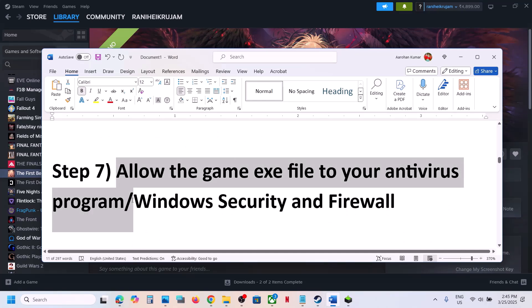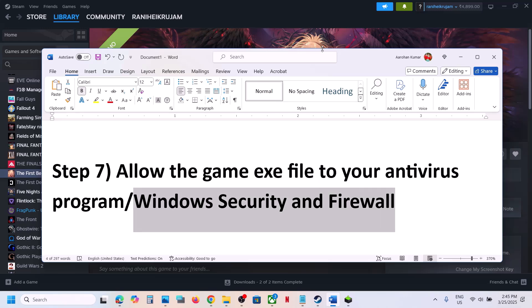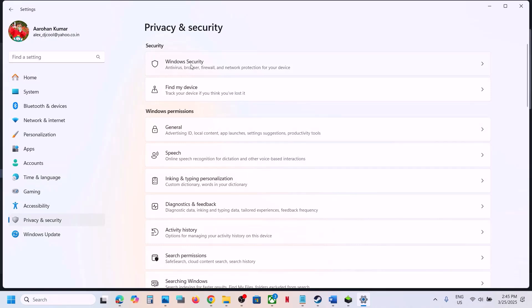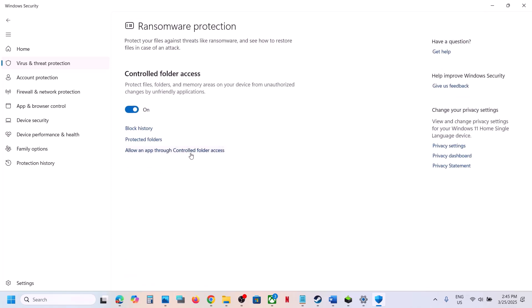The next step is to allow the game exe file through your antivirus program. If you have a third-party antivirus like Avast, Norton, Bitdefender, or McAfee, allow the game exe file through it. If you are using Windows Security, open Windows Settings, go to Privacy and Security, click Windows Security, then Virus and Threat Protection, and scroll down to Manage Ransomware Protection.